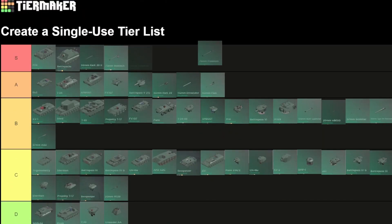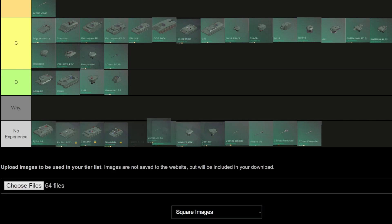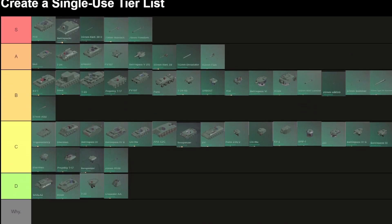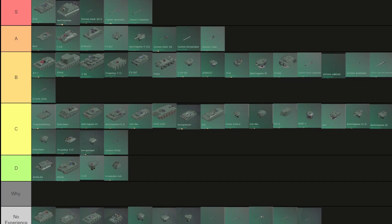75 meter AT43: no experience. 'To Freedom' gun: S — no questions asked. That's the final tier list. I'm gonna scroll from top to bottom to let you see which ones are the good, bad, and mediocre ones.